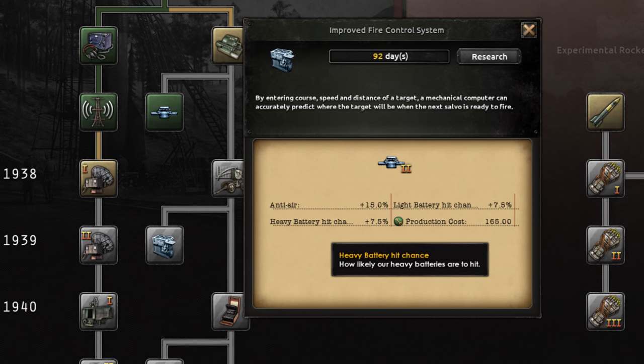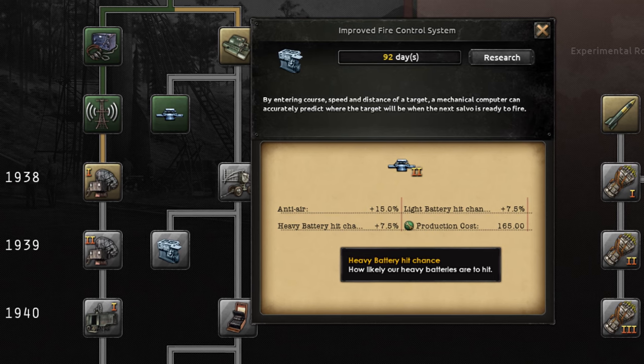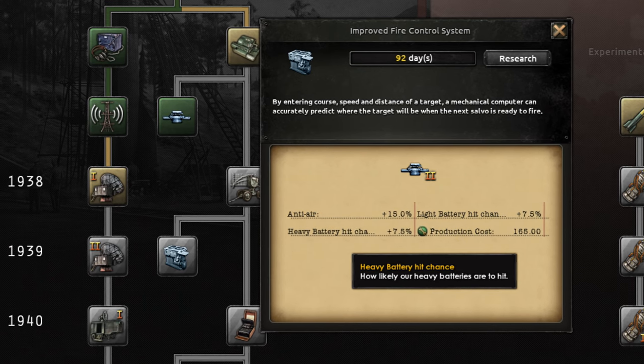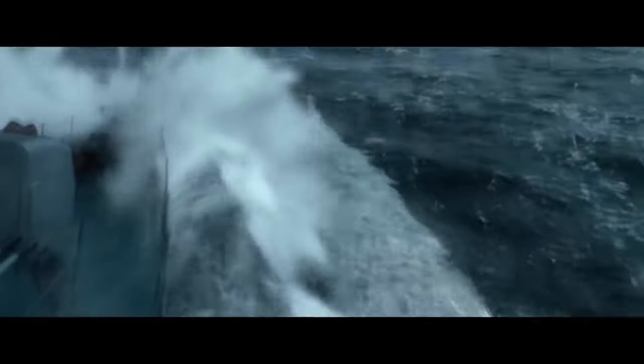Lastly, we have fire control systems. These are dramatically changed since the By Blood Alone update. In the past they added light and heavy attack percentage bonuses, but now they increase hit chance. This is also incredibly effective, but does mean all of your ships will have lower stats than in the past.